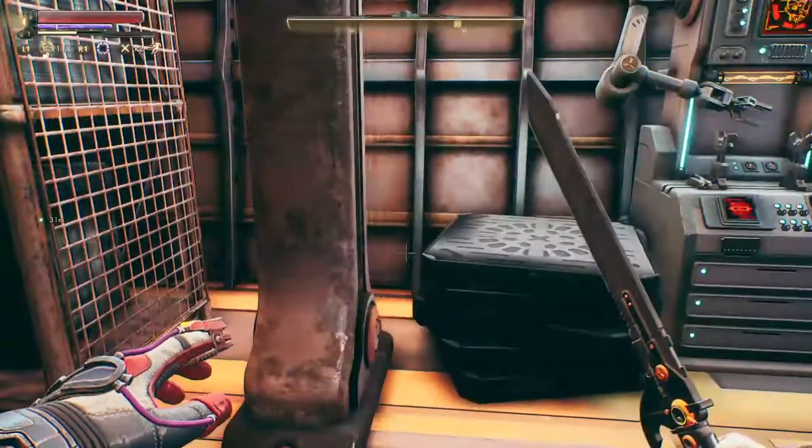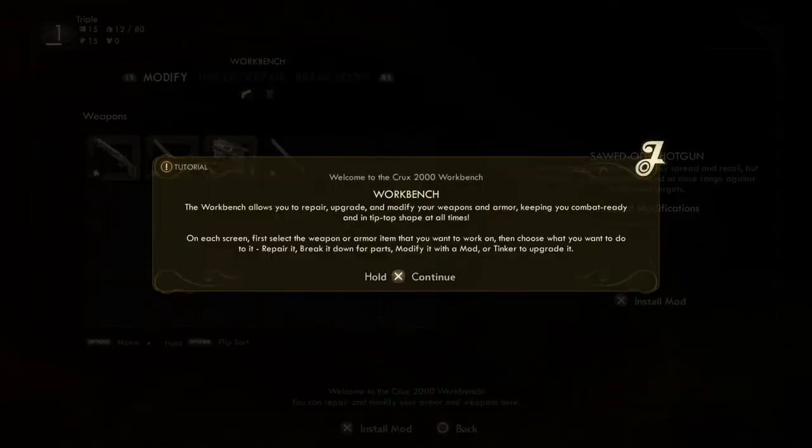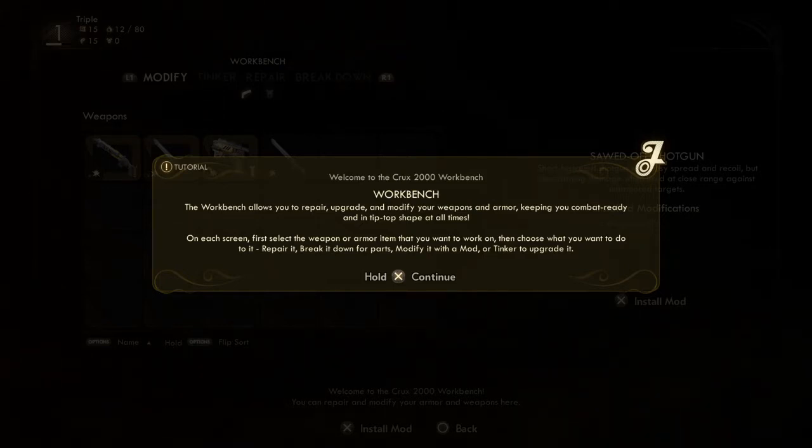Let me do the little tutorial. Repair and upgrade — you can upgrade and modify your weapons and armor, keeping your combat ready and in tip-top shape. On each screen, first select the weapon or armor item you want to work on, then choose what to do: repair it, break it down for parts, modify it with a mod, or tinker to upgrade it.